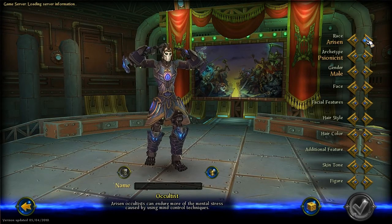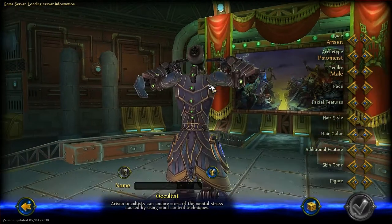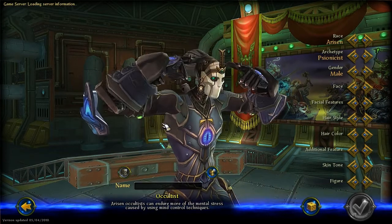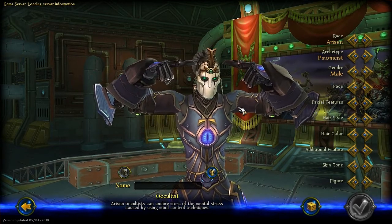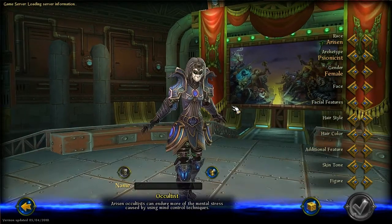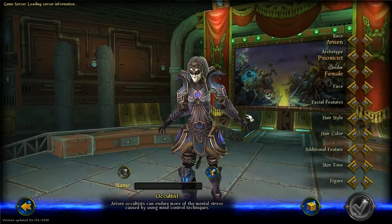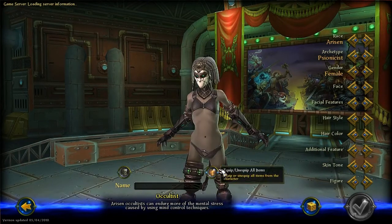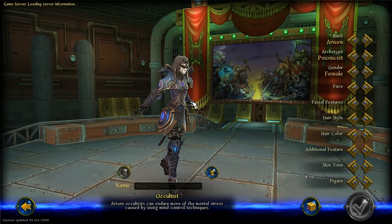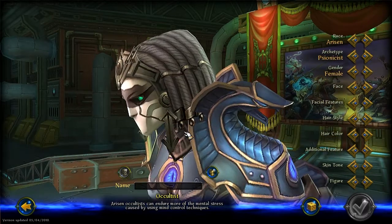The Arisen are my favorite — they are awesome looking. They are like cyberpunk undead. You can see they've got this very alien-looking plug in the back. This is the male and females too. The females are very cool looking. You can also see them without their gear if you want, because they don't start off with this gear. I think it's end-level gear.